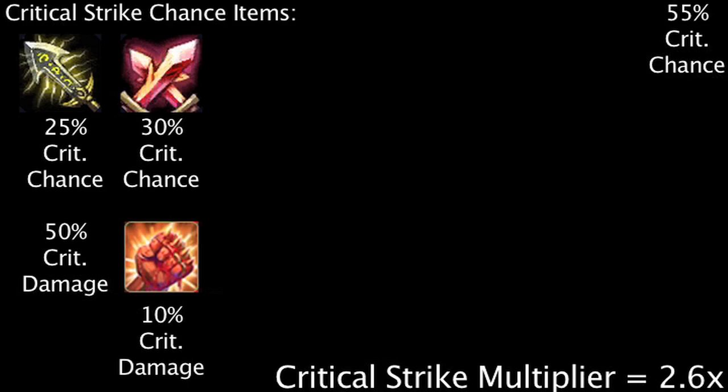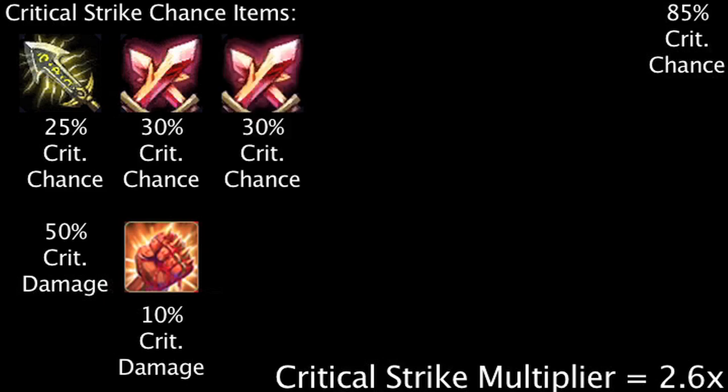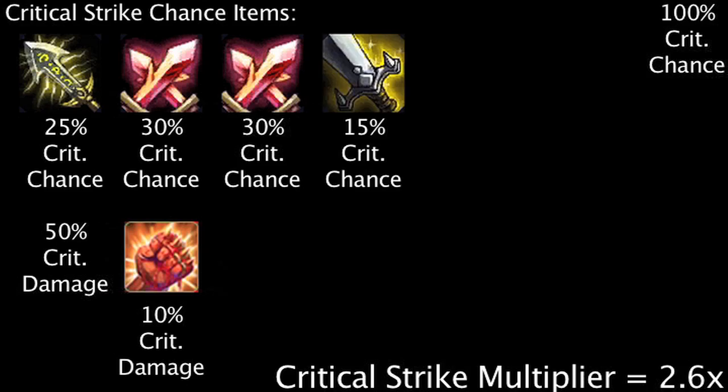However, in order to guarantee that all auto attacks will critically strike, one needs to gain an additional 45% critical strike chance. This can be achieved with two items: an additional Phantom Dancer and the cheapest 15% critical strike chance item, the Executioner's Calling.